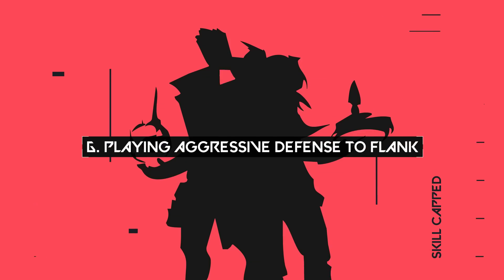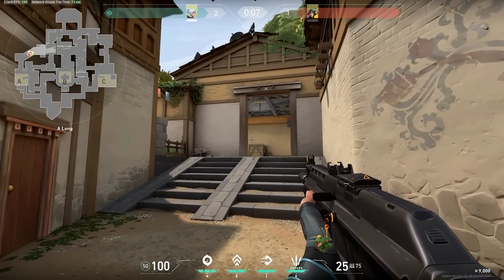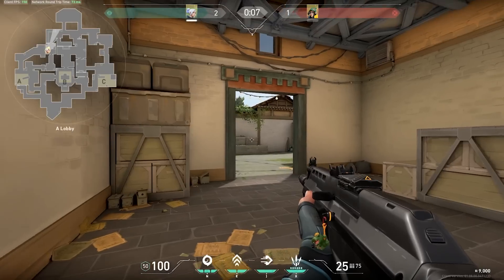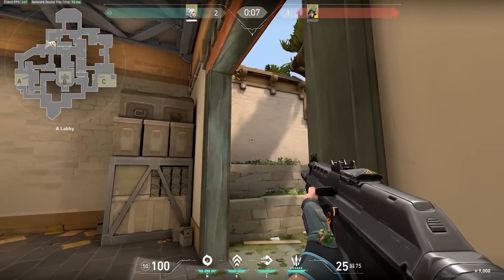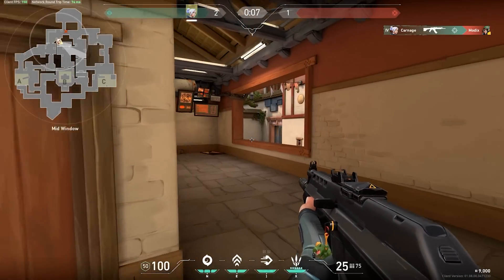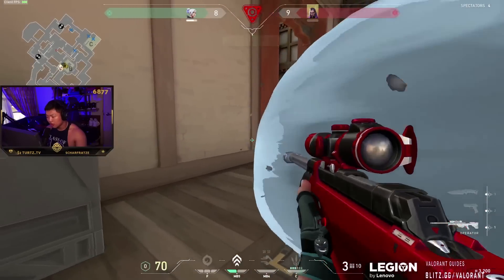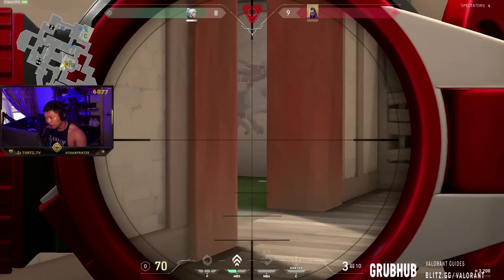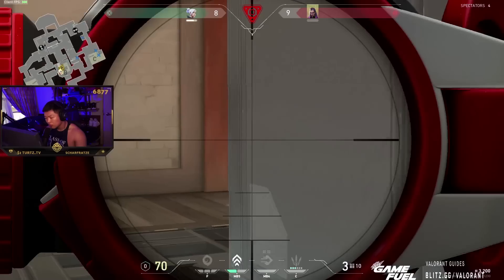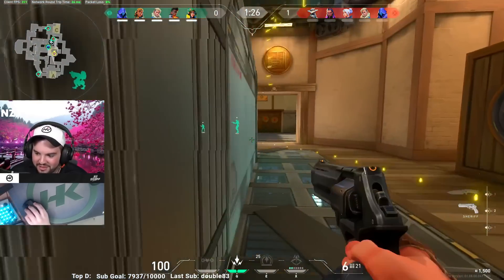Speaking of aggressive defenders — let's talk about how useful this flanking strategy is. You will often see defenders push through their bombsite all the way to the attackers' spawn and flank from there. This is stupidly strong on Haven for a few reasons. Statistically, the defender has an advantage: there is a 33% chance the attackers go to that site, meaning a 66% chance the area is mostly clear. Haven's three bombsites make it easy for attackers to focus on one area and forget other angles. And it is so unexpected to find a defender in your spawn early in the round — if players don't expect it, they won't be ready.